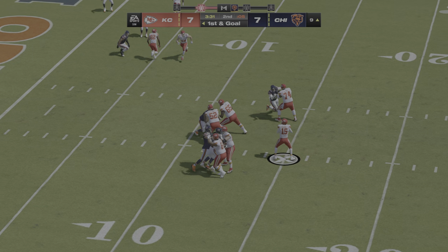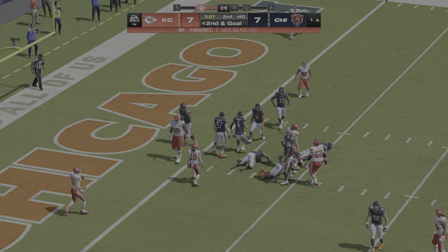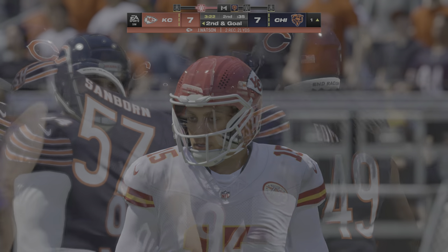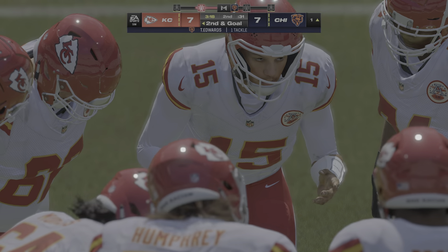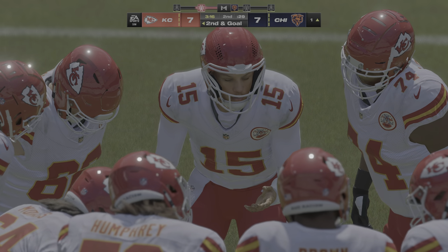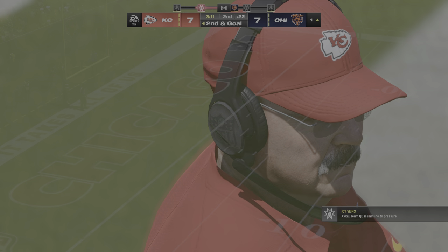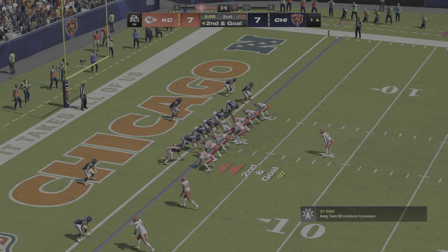Here's Mahomes to throw — finds his man, Watson over the middle. Nice gain of 8, but it's second and goal. When you see zone defense and you know you've got a drag route on as your primary call, you've got to be really careful as a passer about how far you let your guy go because he might wander into some tough coverage. Good yardage on first down — now can they punch it in on second and goal?